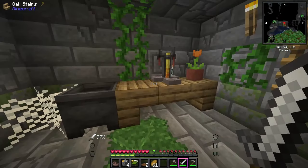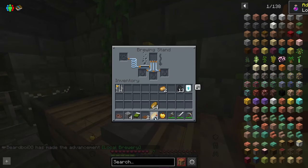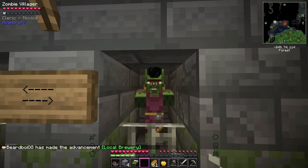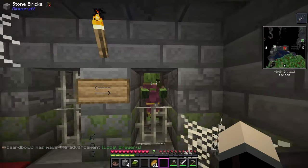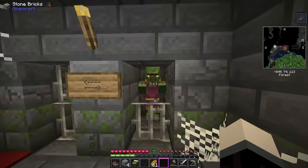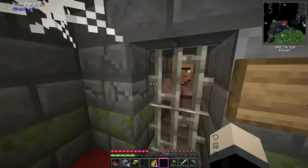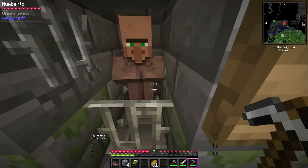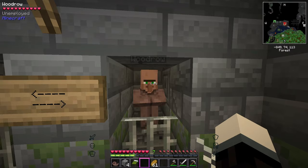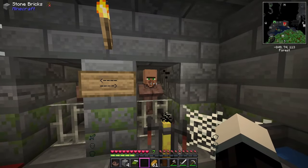We've got a villager and another guy here — we'll have to get him out. Oh, a fur padded chainmail upgrade — so there are smithing upgrades in this, that's cool. We've got a potion of weakness, and I'm pretty sure you use a splash potion of weakness on a zombie villager and then — through the power of editing — he's back! Both these guys don't have jobs so we're gonna have to change that.